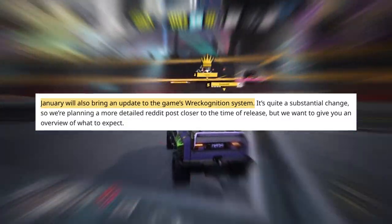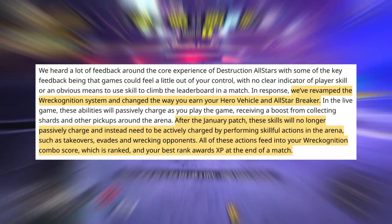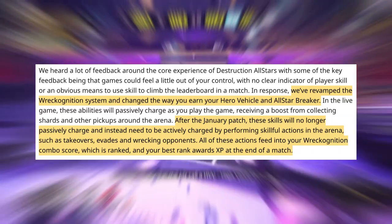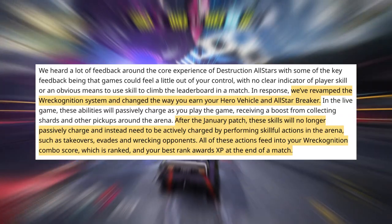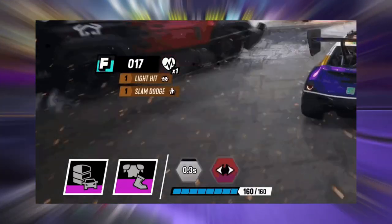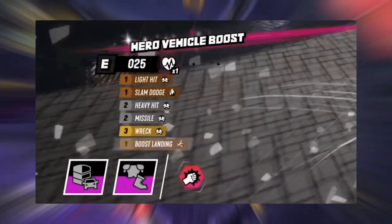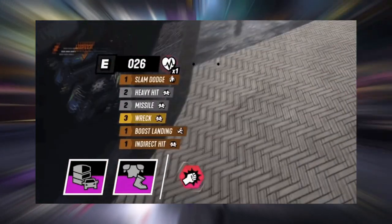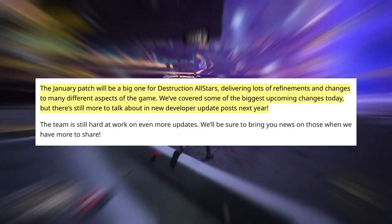The final big change is to the gameplay mechanic system. With the Wreckington multiplier bar, your abilities won't just passively recharge during the match anymore — you actually have to do cool things like takeovers, wreck-overs, and skills to charge your bar. The better you play in the match, the quicker you can fill your bar, as you can see in the new multiplier bar.